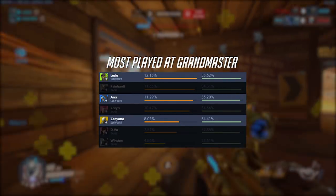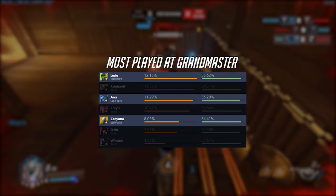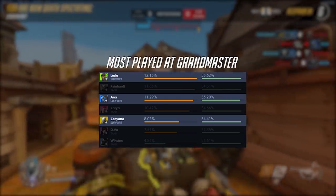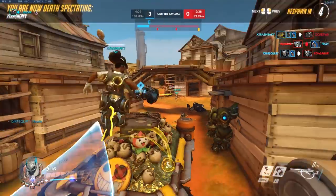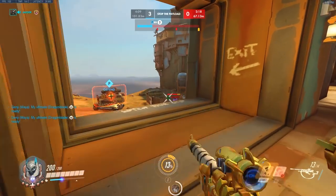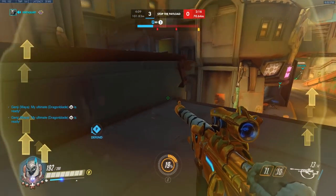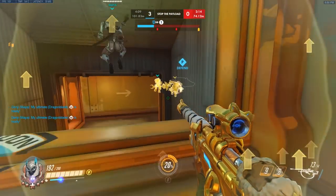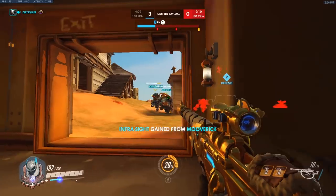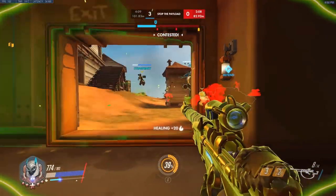Lucio, Ana, and Zenyatta are three of the support heroes played way more in grandmaster, where Mercy and Moira are rarely played. What all three of these supports have in common is that while each of them have varying skill floors — for example, picking up Lucio and AFKing to heal is pretty easy — they all have an extremely high skill ceiling. What grandmaster players do is maximize that skill ceiling to keep up or even carry their games.